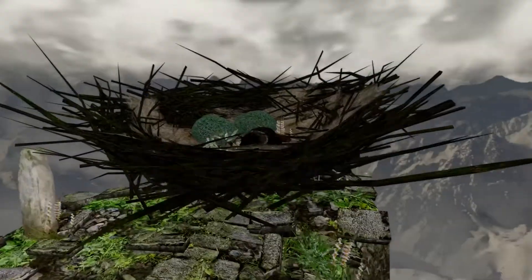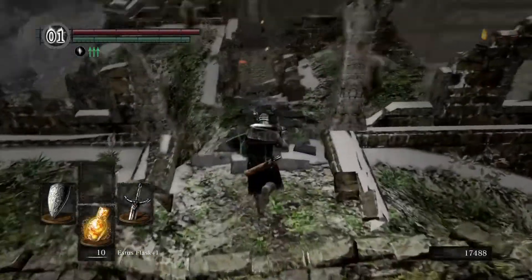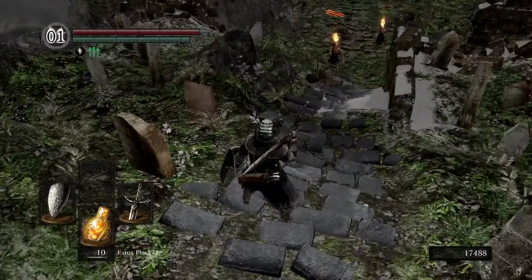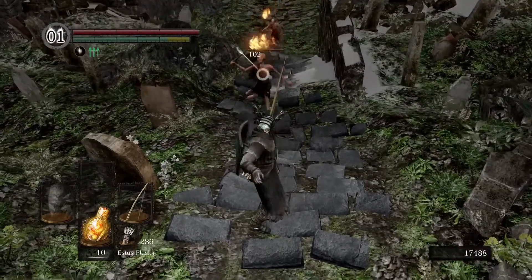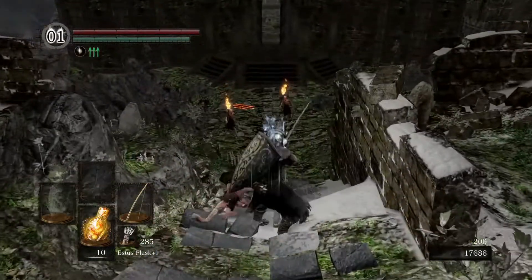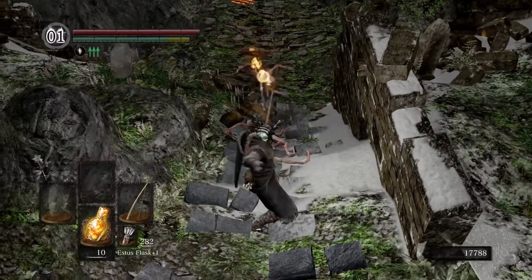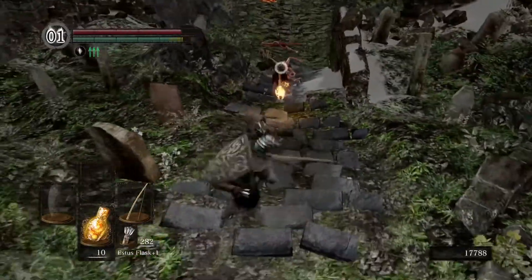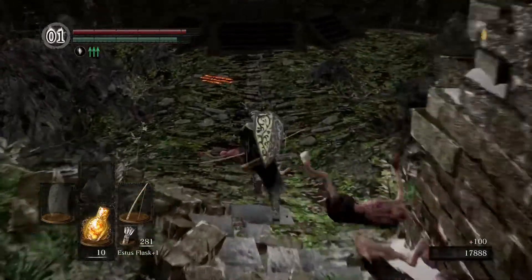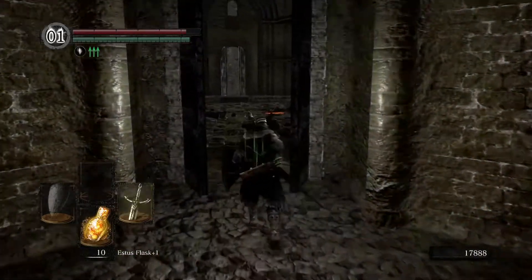We are here — Northern Undead Asylum. Oh, look at these guys here to greet us, how nice of them. Can we cheese them with a bow? Hell yeah we can. I'll take them out with a bow because they can do work with those torches. I don't know why that guy was so hard to hit. That was from when we beat the game — we don't have to fight anybody in here, do we?